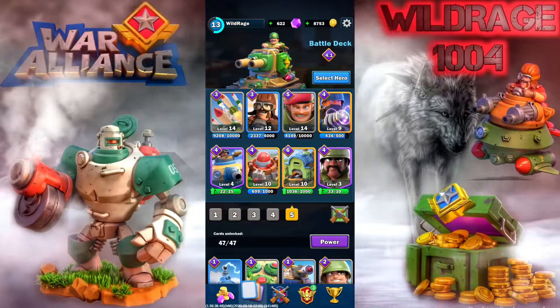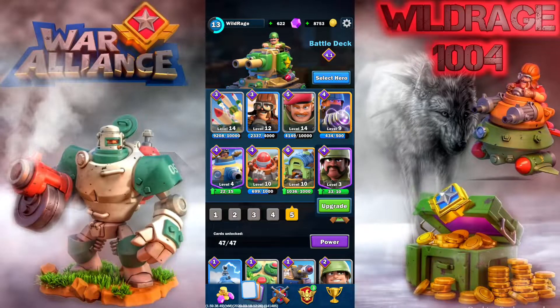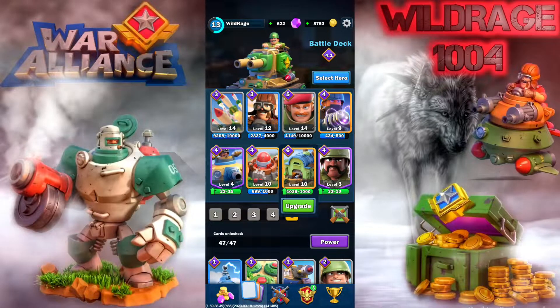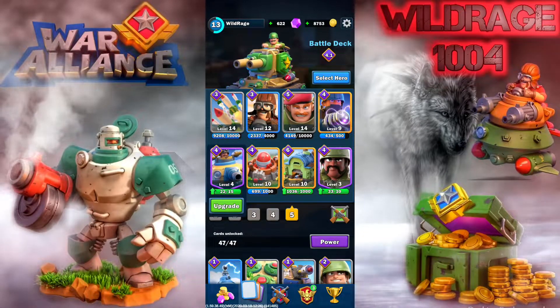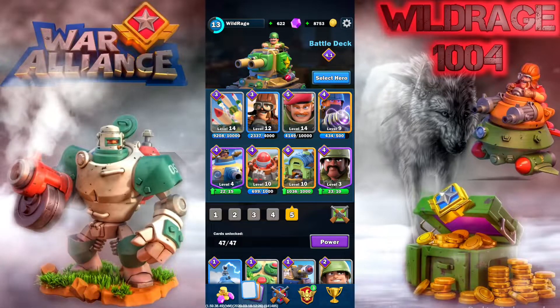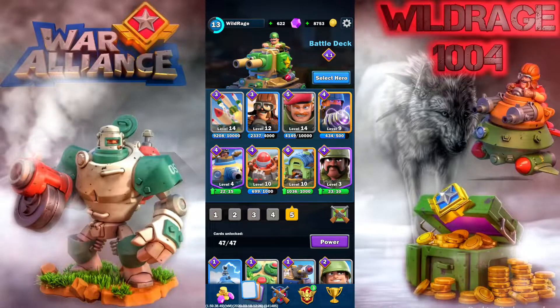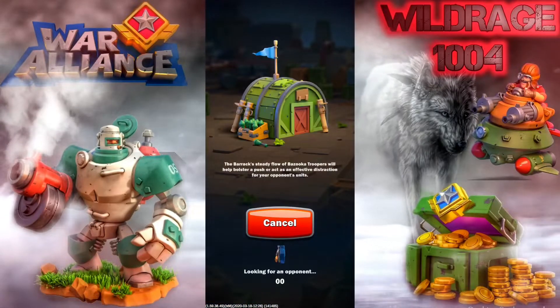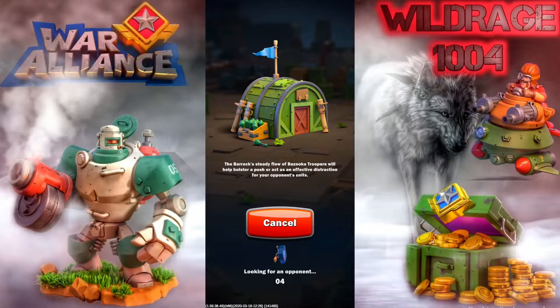We have the Airstrike, the Wasp, Grenadiers, Tesla Troopers, Paratroopers, Tank Factory, Missile Silo, and the Bumblebee, all coming in at 4.1. So a little heavier than I like to do, but we're going to see what we can get done. Let's hop into battle and see what happens.